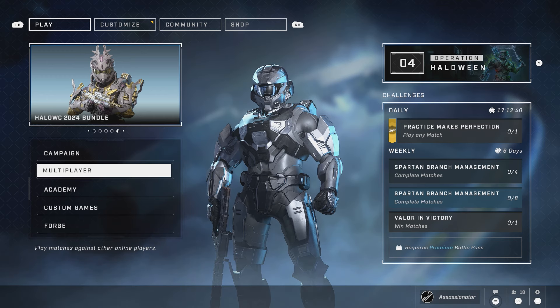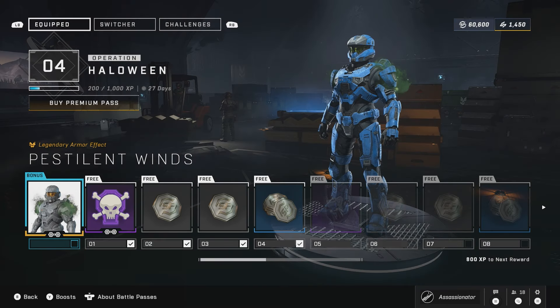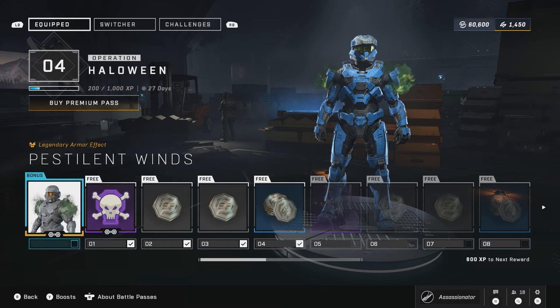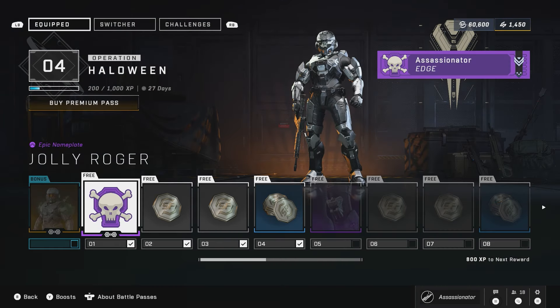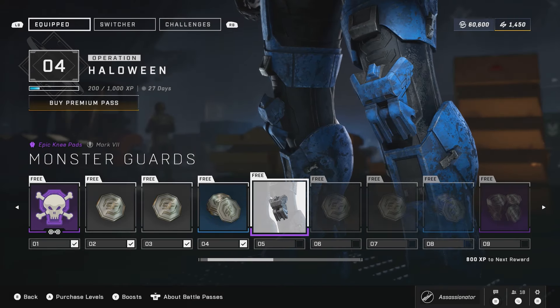We did get Operation Haloween, so let's go ahead and take a look at that. I'm already at tier 4 after three matches — I used one double XP there. If you pay 500 credits, you'll get the stank underarm armor effect. At level 1 you'll get the nameplate eminent bundle set. Level 5, the knee pads for the Mark 7.